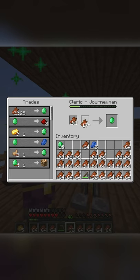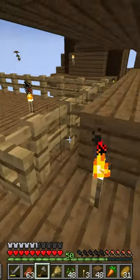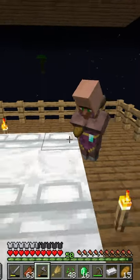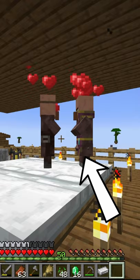Ended up making him into a cleric, so I could trade all my rotten flesh, and finally got a second zombie villager, pushed him into the villager farm, and turned him into a weaponsmith. Then it was time to start some breeding — gave them both 15 bread, and shortly after that, they were ready to start the family.